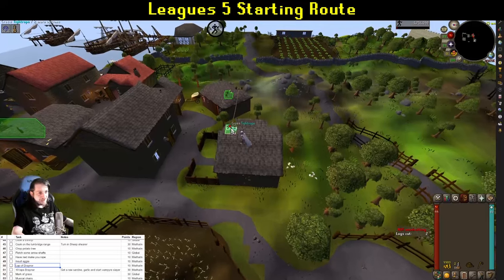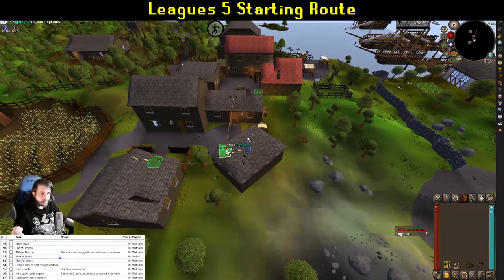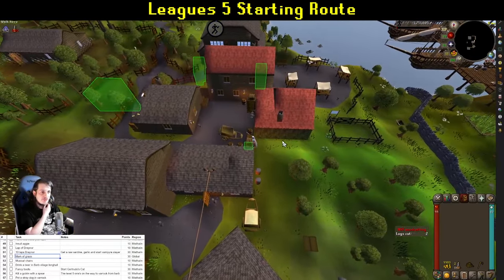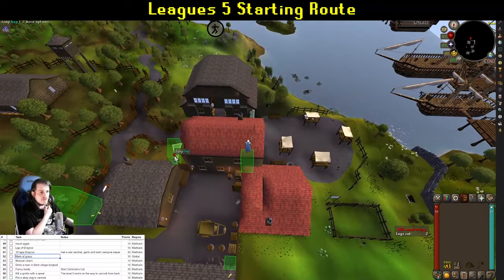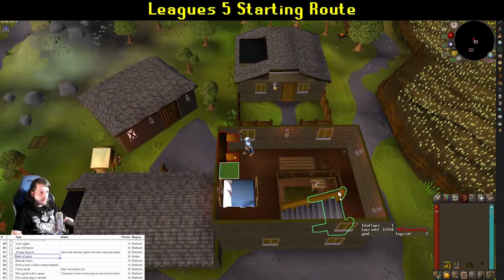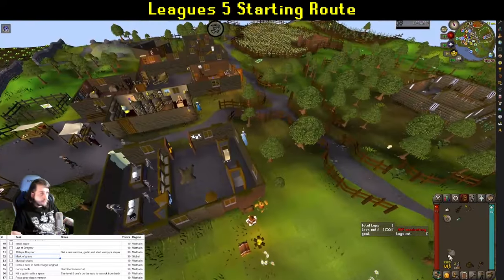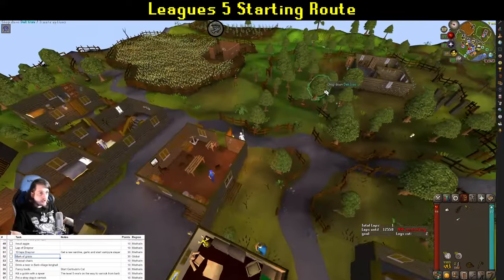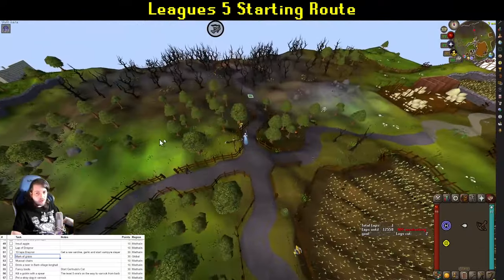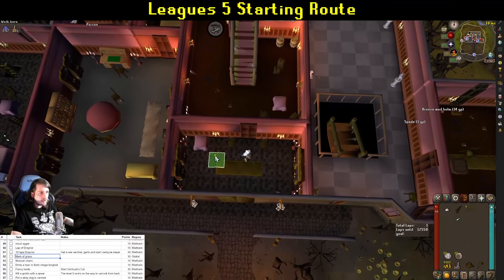Next up is our first grind of the leagues — 10 laps of the Draynor rooftop course, and hopefully pick up a mark of grace along the way. If you don't get one in 10 laps, you'll have to pick up 30 points somewhere else, but that's not too hard. After the rooftop, pop in to see Morgan and start Vampire Slayer — grab a garlic out of his cupboard. Before leaving Draynor, get a sardine. Also grab your air and mind runes from the bank, plus any claimed from the mage tutor when you spawned in. You want to train early magic levels on the next couple of NPCs.